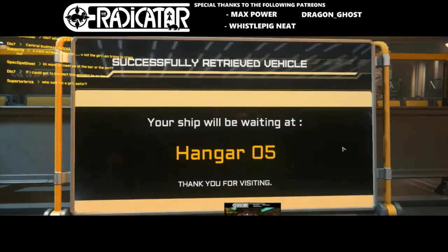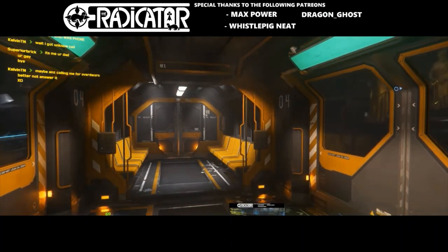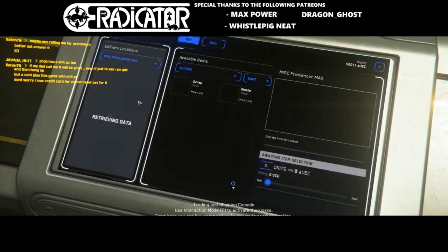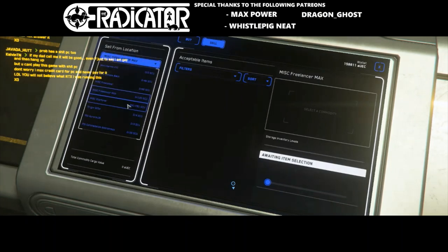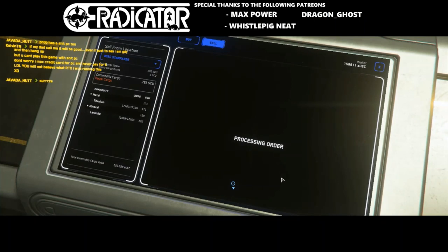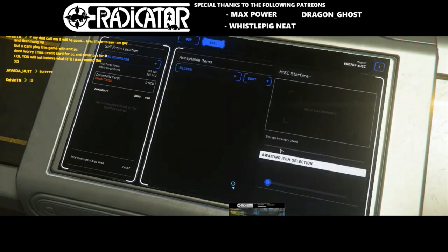After finishing the run, we head to the CBD. We're arriving very soon. Then we use the trading console, select the location, and you can see two of my ships are full of goods — the Starfarer and the Freelancer. I'm selling everything at once. I started at 50,000 alpha UEC, now I'm at 158,000. Now selling all the cargo from the Starfarer: selling the Titanium first for another 150,000 — boom, 311,000 alpha UEC — and now selling all the Laranite for another 369,000, making a total of 680,000 alpha UEC.